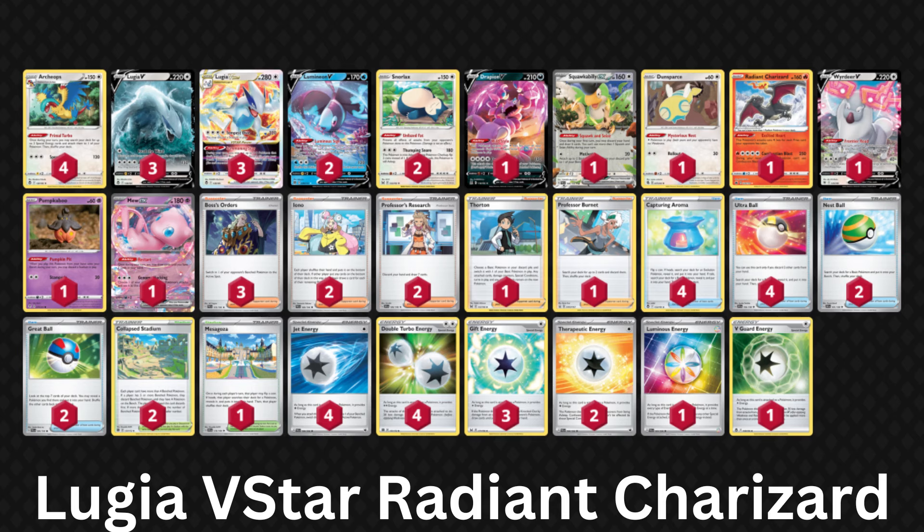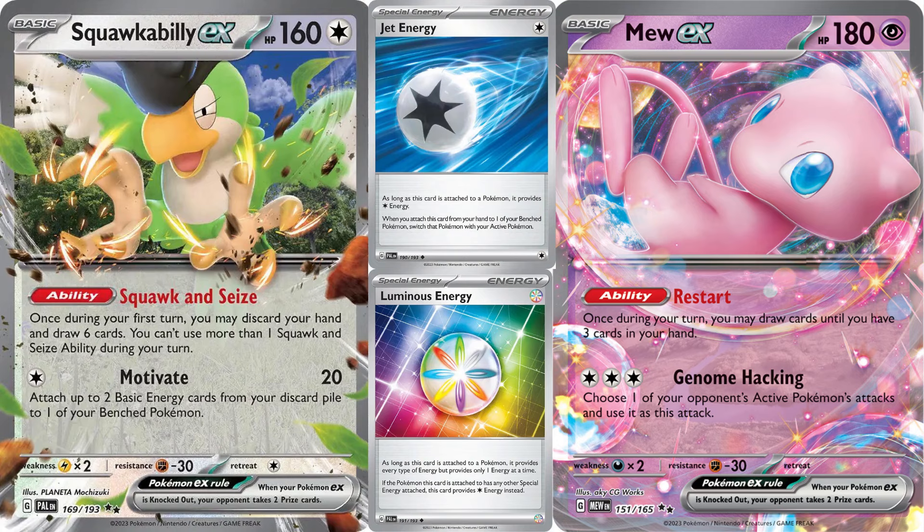If you're playing Lugia V-Star right now, you really only have two options: the version with Iron Hands and the version without Iron Hands. Regardless of which one you pick, you will need to craft some new cards if they aren't already in your collection. Those are one copy of Squawkabilly EX, one Mew EX, four Jet Energy, and one Luminous Energy — all for a total of 1700 credits. And since the new Battle Pass should reward you with about 1700 credits right off the bat, you can improve Lugia without grinding.